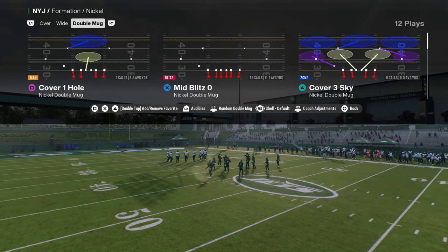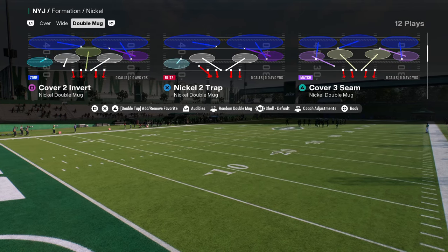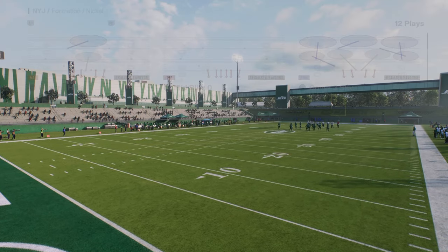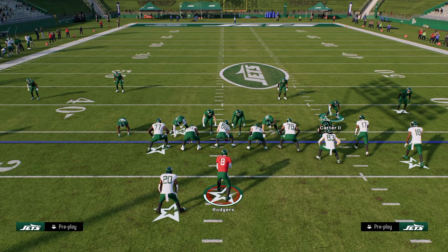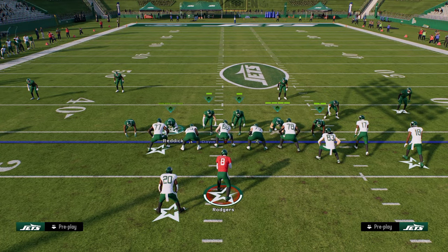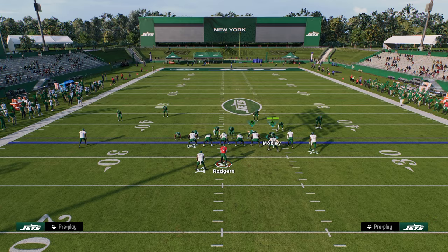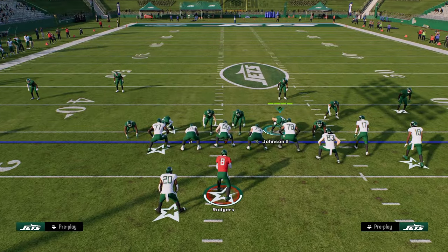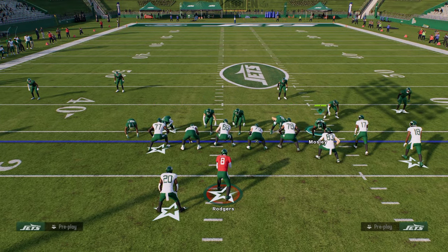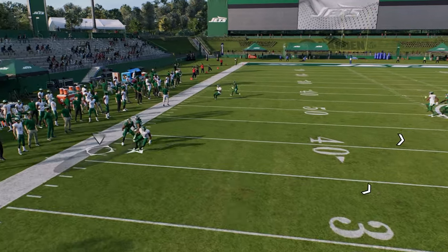We're in Double Mug and we'll just do this out of mid blitz. You can do it out of Nickel Dog 3 Buzz or mid blitz. Basically what you would do is you would pinch your defensive line and slant your defensive line inside. But this is the patch they basically tried to put in — when you pinch your defensive line, it now actually spreads this defense, which is super weird. It's a band-aid fix and it does not make any sense.